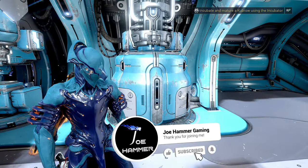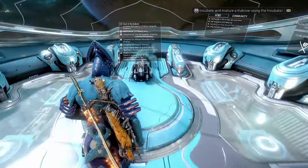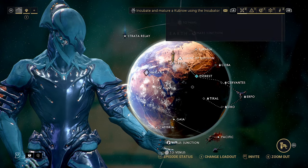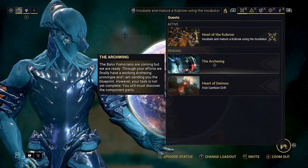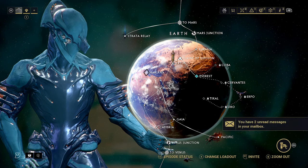I've just started the waiting game and we have two days until the Kubrow hatches. There's something else we want to start building as well though. We also want to be starting work on the Archwing. I don't know the exact pronunciation - I think Archwing makes the most sense, like Archangel.